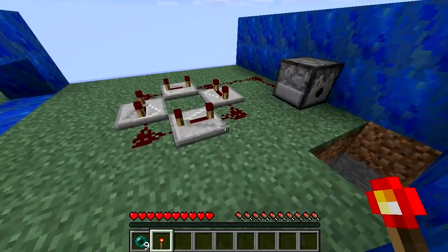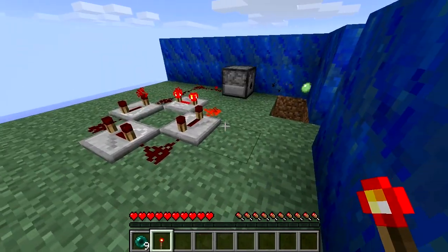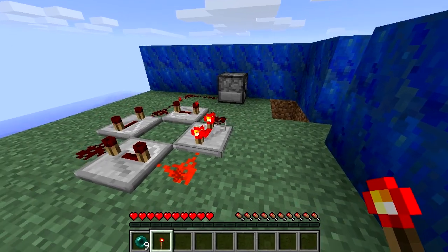The most simple type of Redstone Clock is the square of Redstone repeaters. This is variable, from 5 pulses per 2 seconds to 1 pulse every 1.6 seconds.